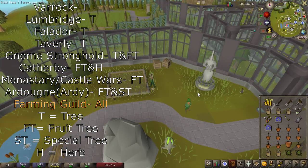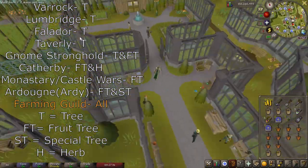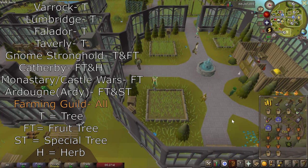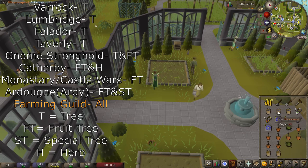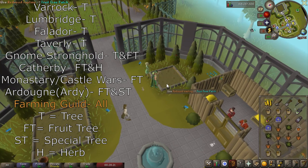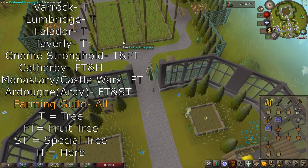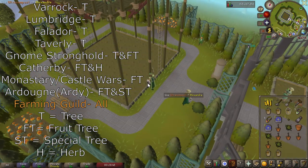Lastly you go to the Farming Guild — I use my farming cape to teleport there, but you can use the skills necklace as well. This is the last stop; you have five tree patches if you're doing all the special trees. Once you've completed all of these, you are done with your tree run. You can then stop by the bank right here in the Farming Guild and swap your inventory out for the herb run.